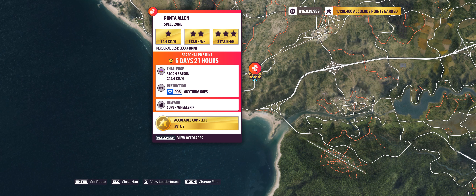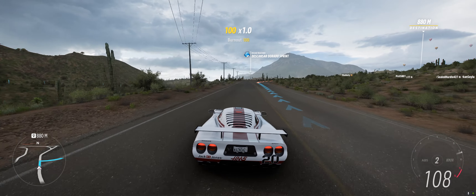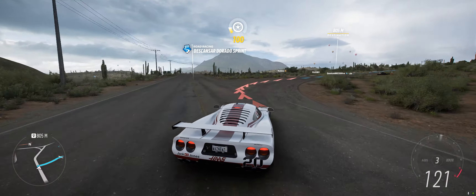Hey guys, welcome to the Series 14 Autumn PR Stunt — Punta Allen Speed Zone — where you have to hit 249.4 kilometers an hour in an S2 998 car. This is very easy in practice, so watch as I now screw it up completely.